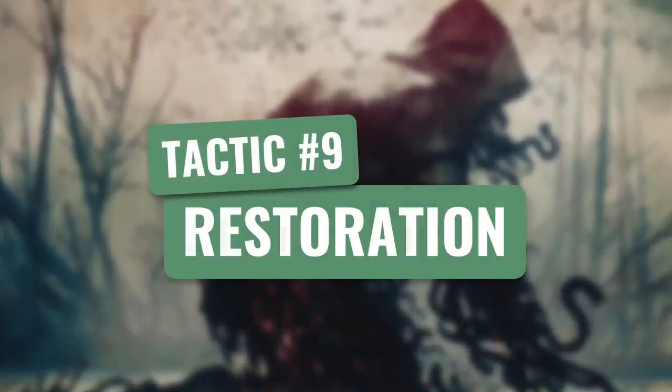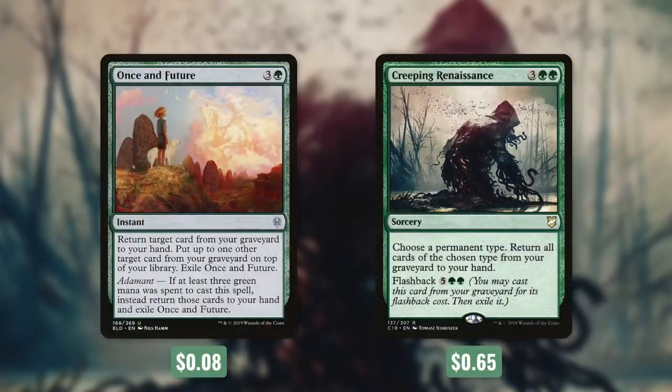Tactic number nine: Restoration. Once and Future gets us two cards back to hand at instant speed. Creeping Renaissance lets us choose a permanent type and return all cards of that type from our graveyard to hand, and we can flash it back for five green green. With all the permanents we're running, getting back creatures or artifacts can be huge depending on the situation.